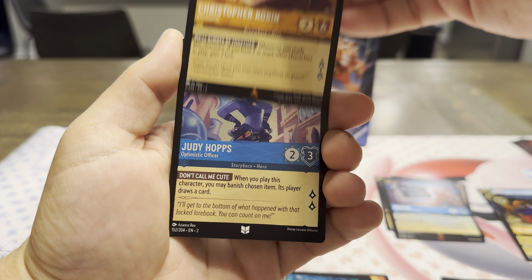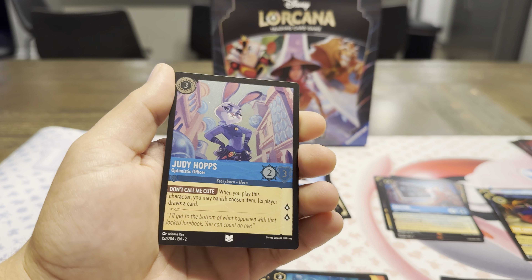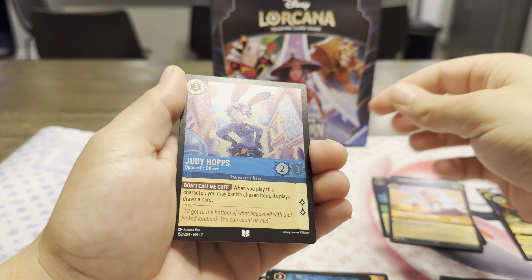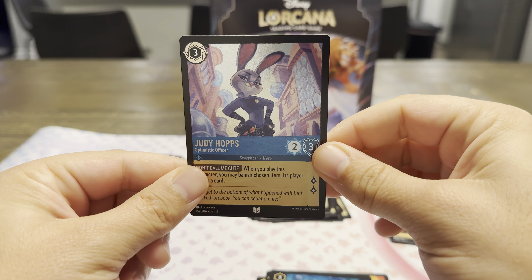A Rare Bibbidi-Bobbidi-Boo. With another Rare Christopher Robin — that's awesome. And then a holo Uncommon with Judy Hopps. So we got the officer herself. I'm assuming Nick's in this set too. The holo does look pretty good on that — the gleam.